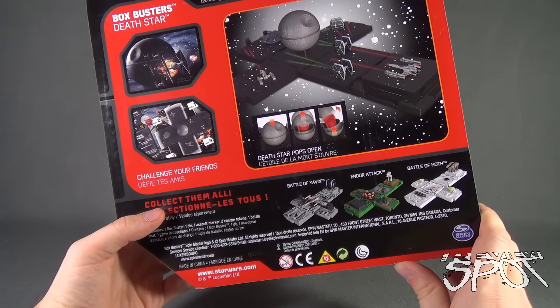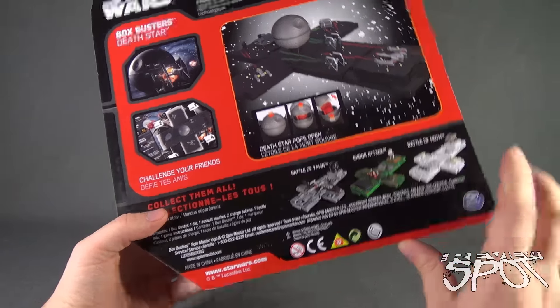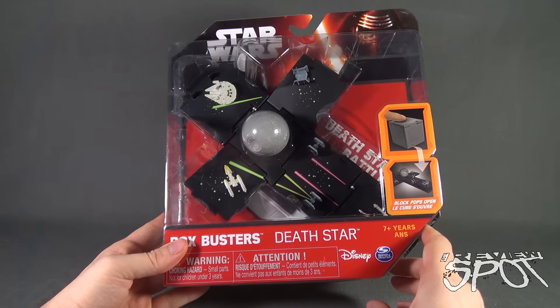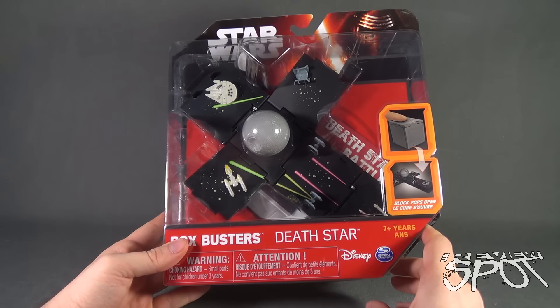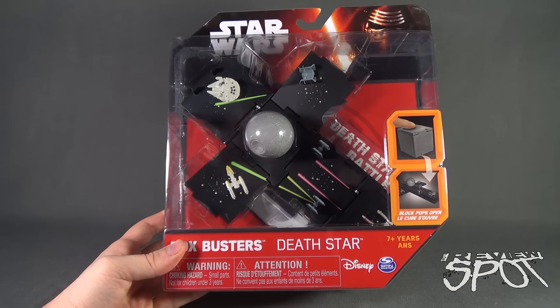You can go to www.spinmaster.com and check out some of the other cool pieces they've got over there. Spot's going to take a break and get this opened up, but when we come back, we're going to get a better look at the Star Wars Box Busters Death Star. Don't go anywhere — stay tuned.